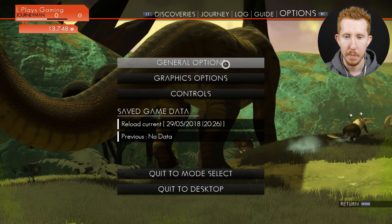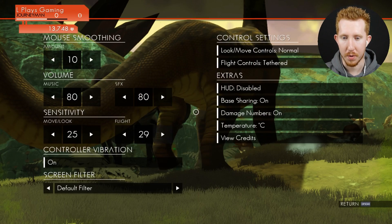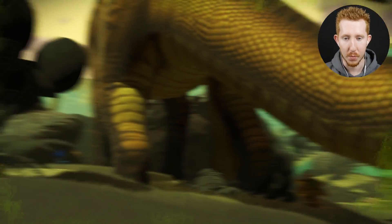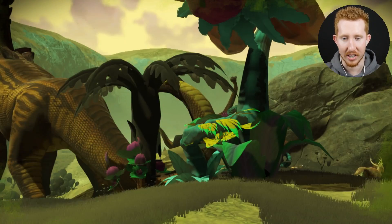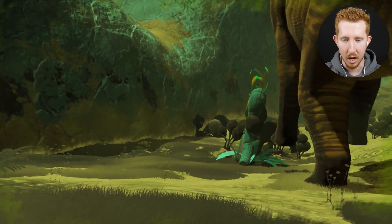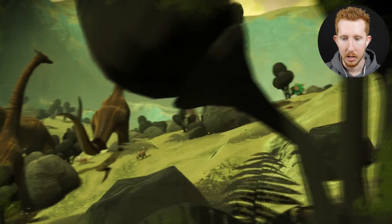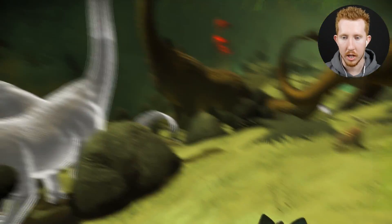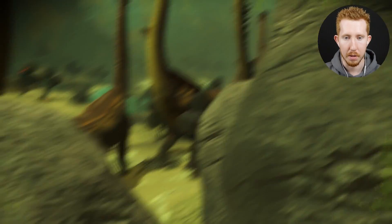I'm going to turn the HUD off and just walk around and experience all the beauty this planet has to offer because it needs to be explored. The plant life here is insanely cool. Get out of here, jibber-snapper plant! I hate them. I'm on a mission to exterminate every single one of them in the universe — 18 quintillion planets. I don't know how many jibber-snapper plants that's going to mean, but we'll get them.